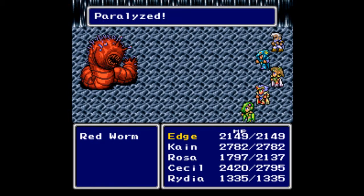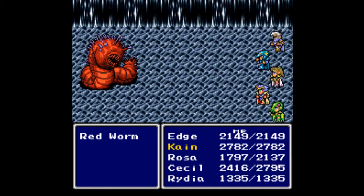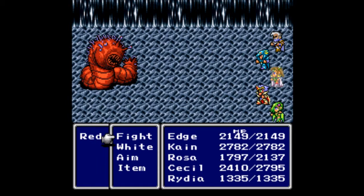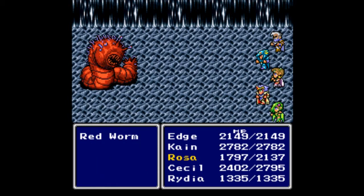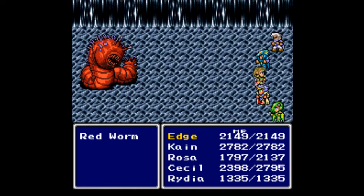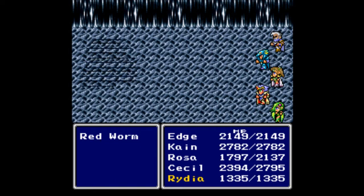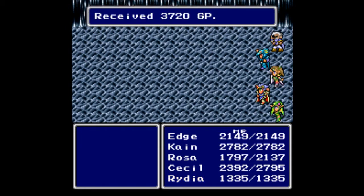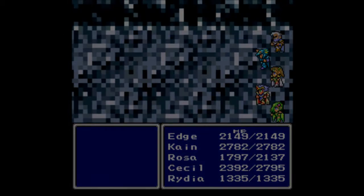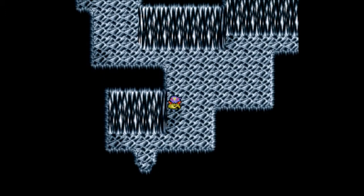Let's go for an attack — damn it, vampire! That has a constant drain effect, I hate that. We've paralyzed the worm — hooray! That's what I wanted to do with Rydia's whip, just paralyze my enemies. Hurry up and finish this guy so we can leave with a good amount of HP. Edge, finish him off — there we go! Down goes the Red Worm and we get 3720 gil, 4530 experience. No level ups though, and a Cure 2 — always appreciated.